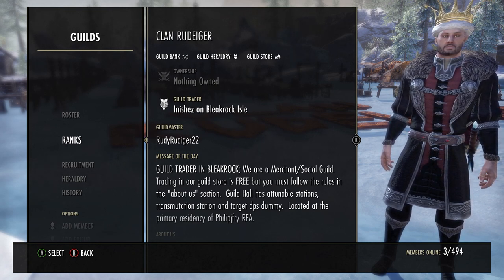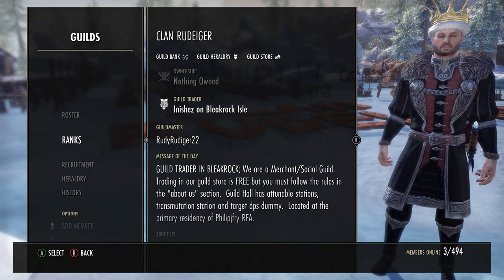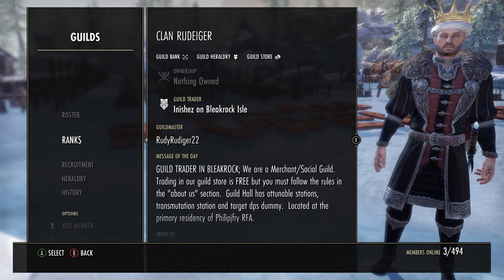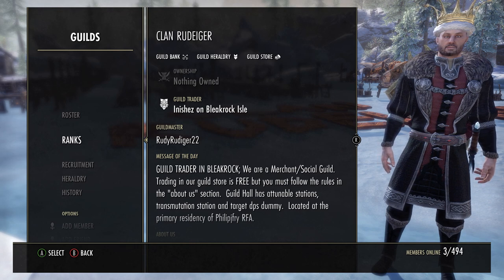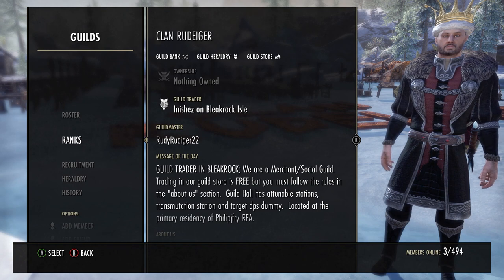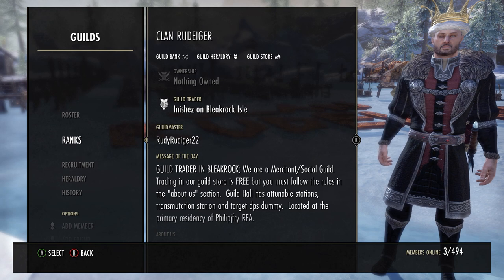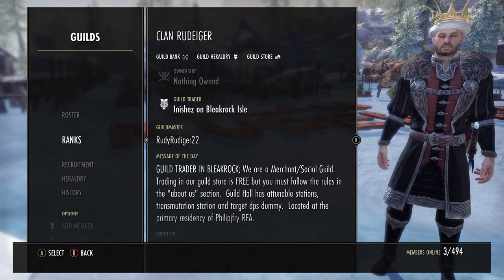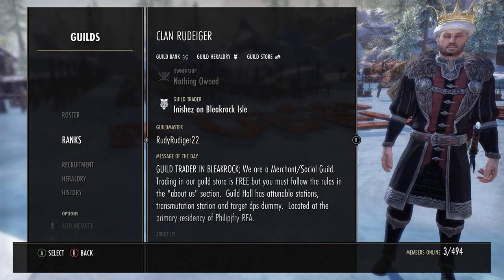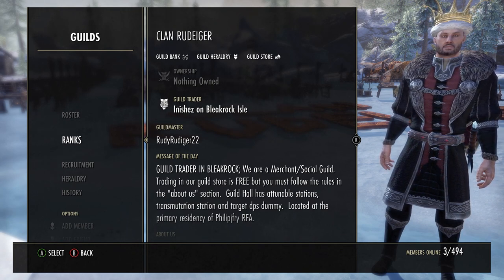So let's get started. When you start a guild for the first time, you become the guild master of that guild, and you determine the name and alliance designation of that guild. These can be changed later on only if you contact customer service in Elder Scrolls Online.